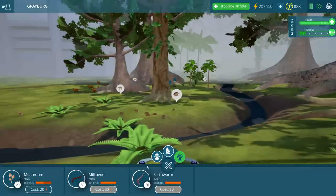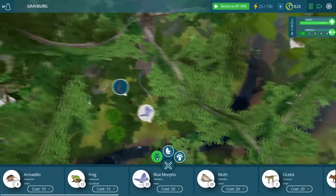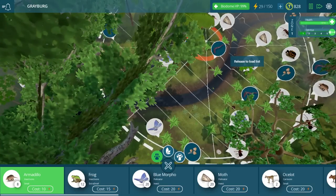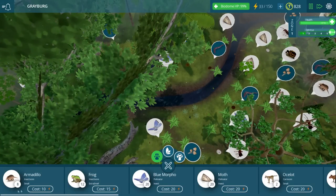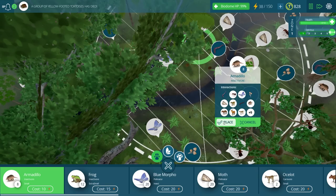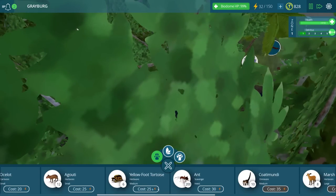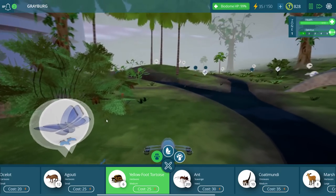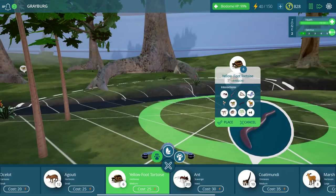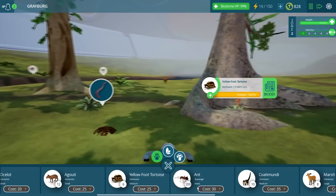That looks fantastic. Let's take a bird's eye view over here and see what we've got going on. I imagine we can probably get some little critters over here somewhere. Let's put some armadillos right around here. A group of tortoises has died — that's all right though, because we can put some new tortoises down over here. Not like you guys are expendable or anything. I love you guys, but it's the cycle of life. A couple of tortoises right there — those guys should do pretty good.